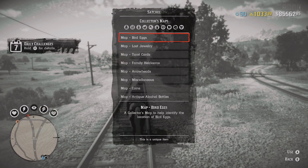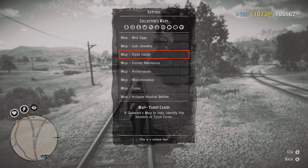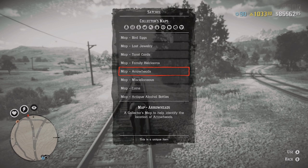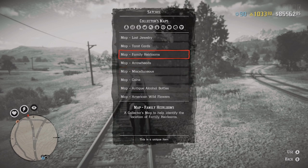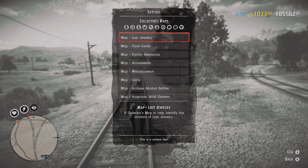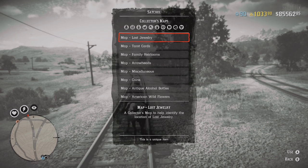I'm specifically talking about these ones right here where we have bird's eggs, lost jewelry, tarot cards, family heirlooms, arrowheads, miscellaneous coins, antique bottles, and wildflowers. These kind of reset every single day, and I'm basically going to buy them every single day so that you guys don't have to spend your money on the maps. I'm going to mark them on the map so you guys can see them every single day.